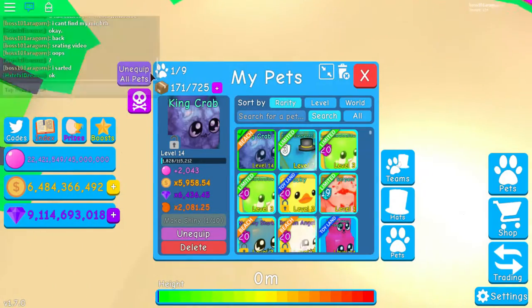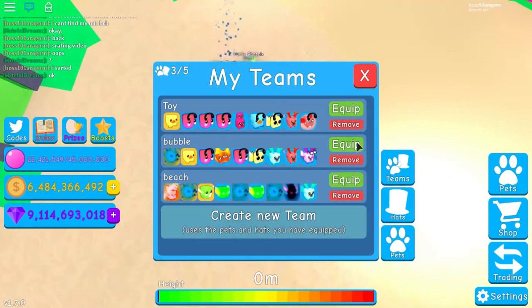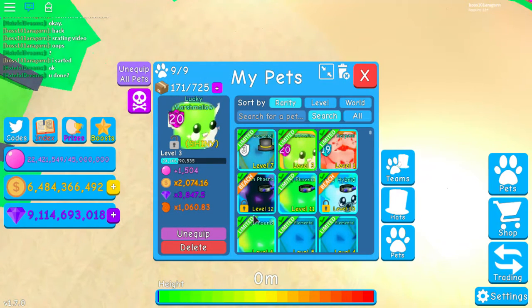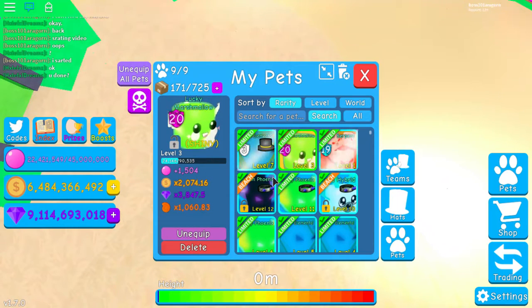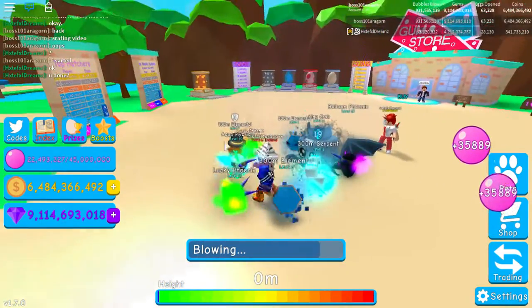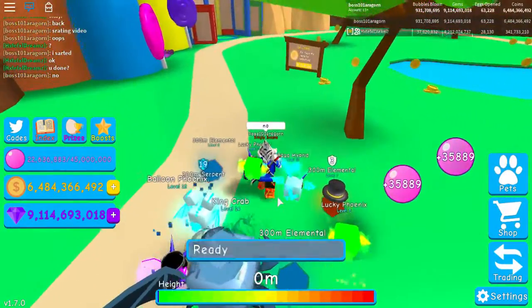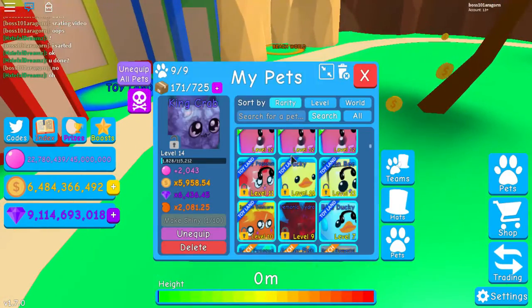So right now let's equip my best beach team and put my worst pet back. I think the aqua hybrid is the worst - yeah, he's definitely the worst. Let's put him back and kick out the king crab. So this will be my best beach team possible - unless, wait, let me look at my hermit crab.